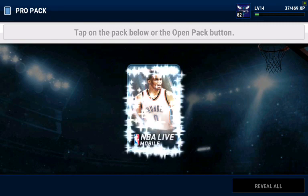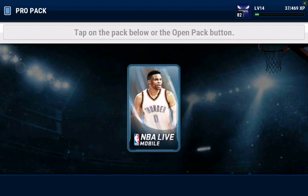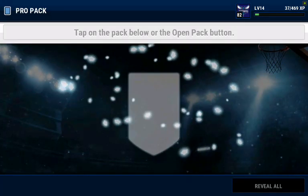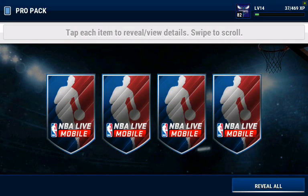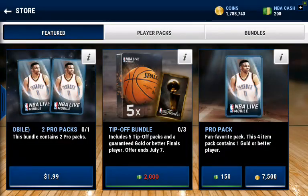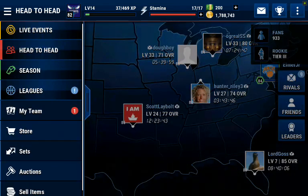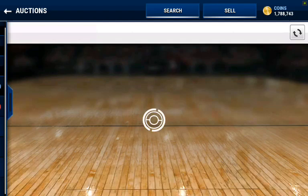Pack nine down, one to go. We'll do the no-look for the last one — maybe that'll help us out. Three, two, one. All right, nothing good. So when you look at those, probably not the best example of how you can make coins with this method.